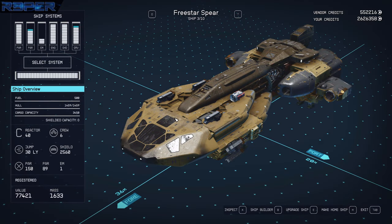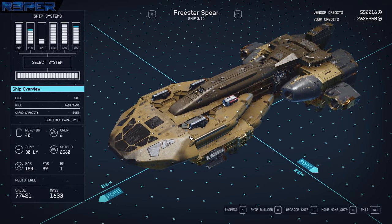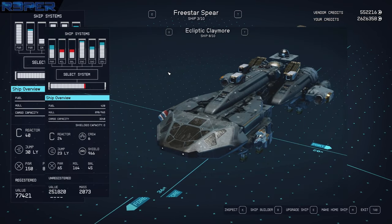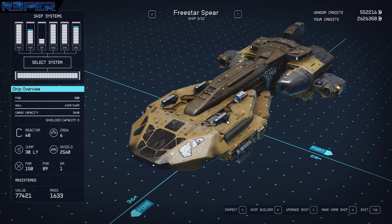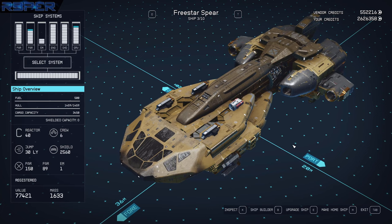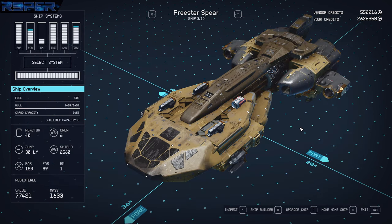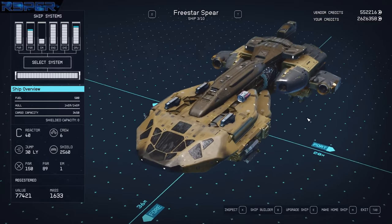In this video, I'm going to show how I built the Freestar Spear. This is a build inspired by two ships. My favorite enemy ship in the game is the Ecliptic Claymore, and in my opinion, one of the better ships. The problem is that when you capture enemy ships, they can be problematic with crew skill points. So what I did was purchase a Dragonfire II, which is basically the civilian version of the Ecliptic Claymore, and then modified it to come out with this.